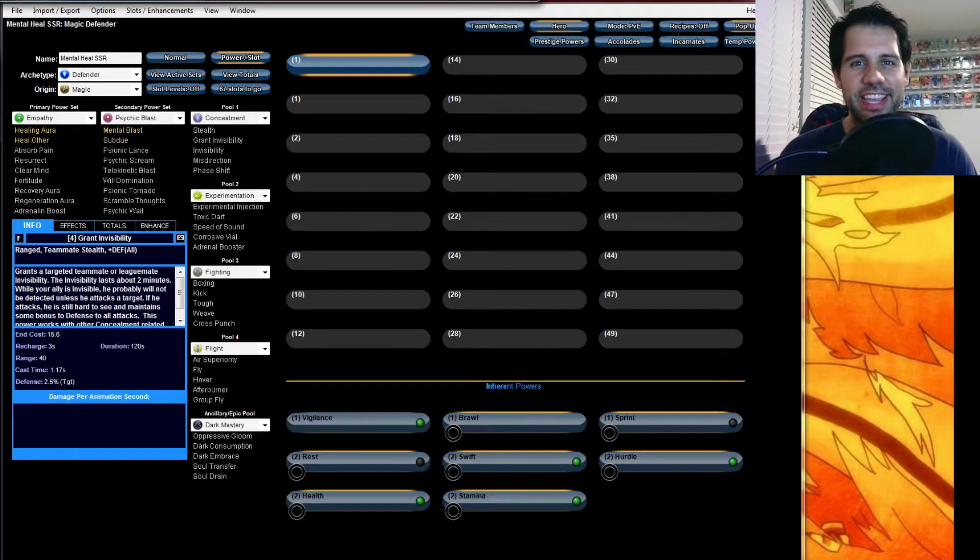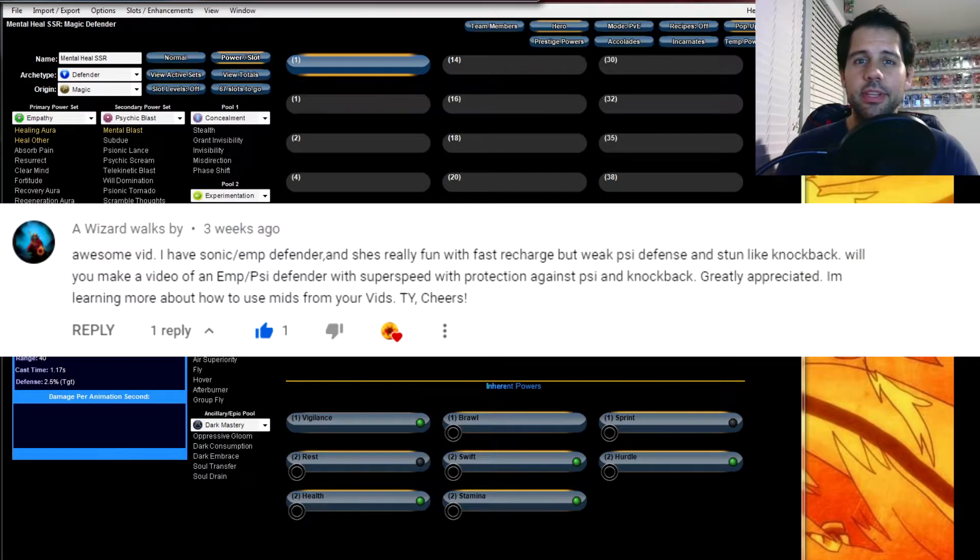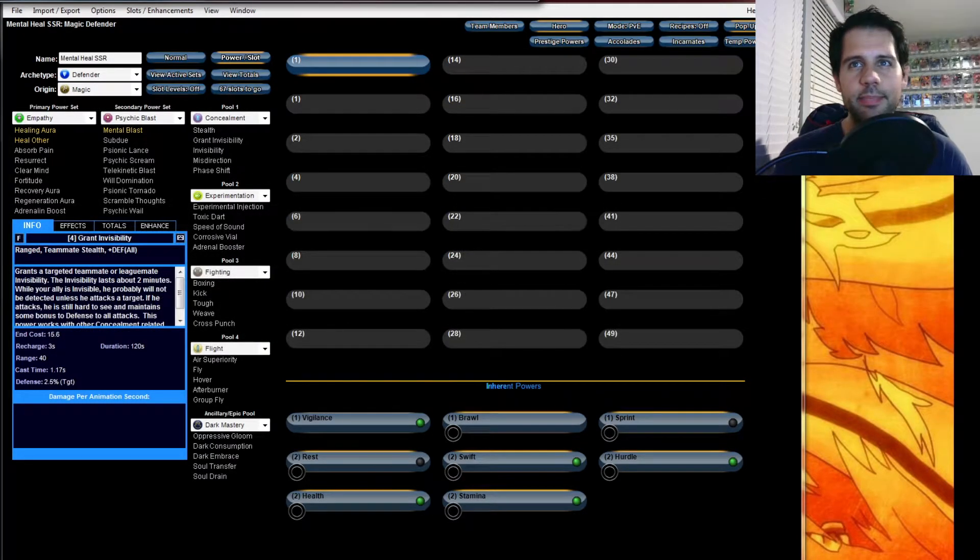Hey guys, it's SSR again. I was requested by a Wizard Walks By to build a defender — an Empathy/Psychic Defender with Psionic Protection and Knockback Protection. So let's pick their powers and I'll slot up everything afterwards and we'll talk about which enhancements we'll be putting on.